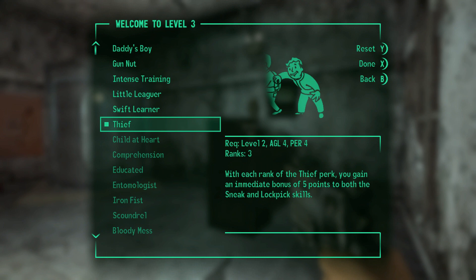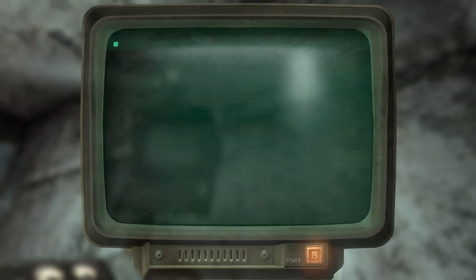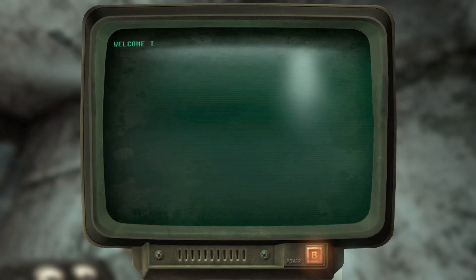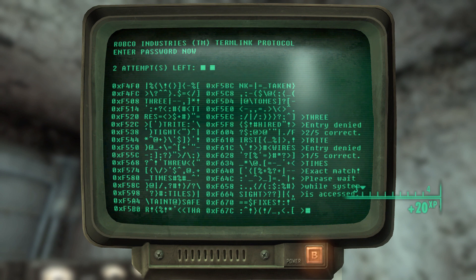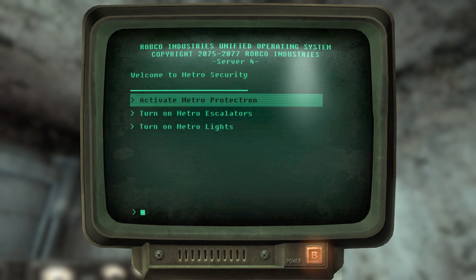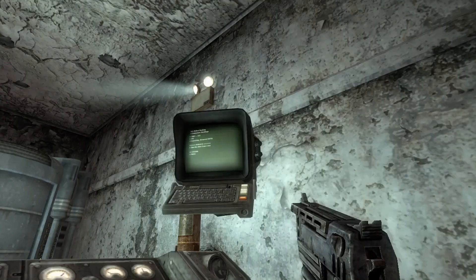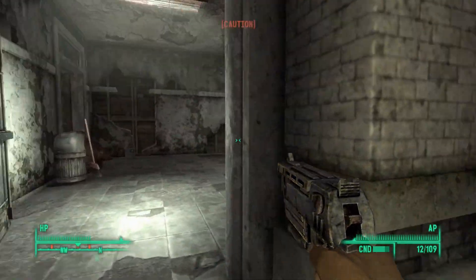We'll take Thief — take Thief so we can get some bonus Lockpick and bonus Sneak. Alright, there we go, finally took a couple of tries. Now we can activate the protectron. Alright, we're about to run into the first ghouls of the game right over here.